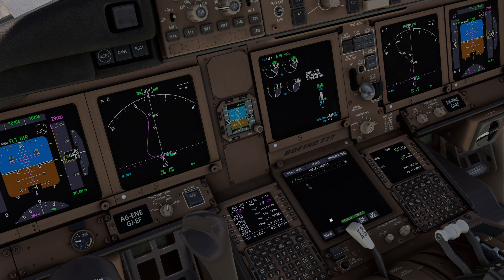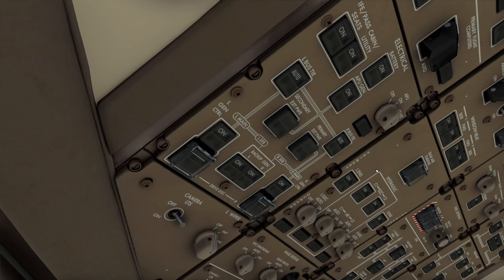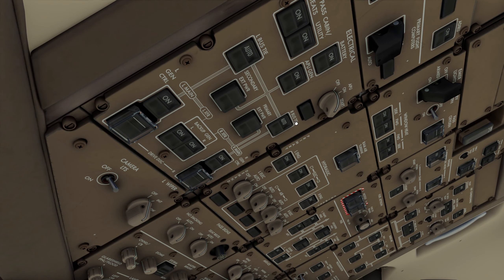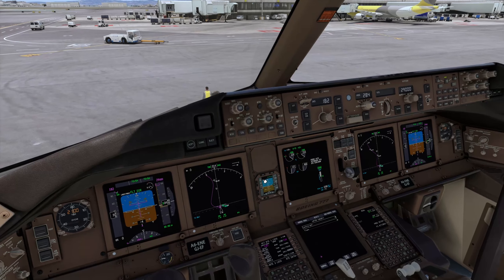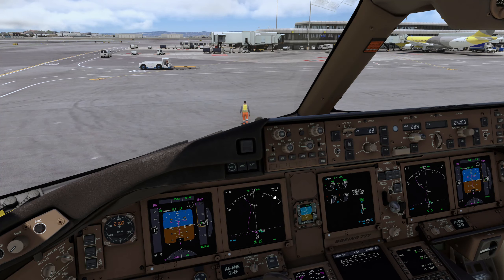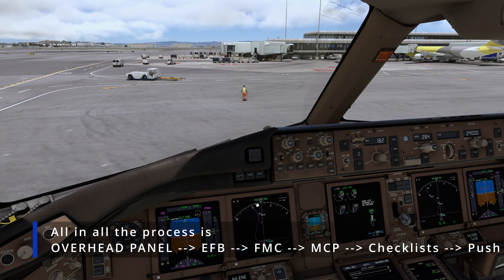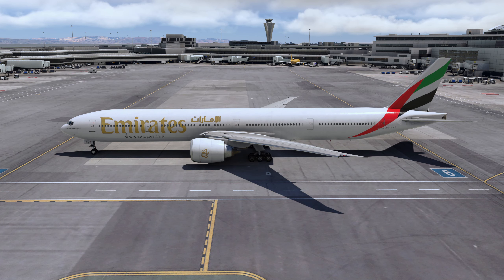That completes the before-takeoff checklist. All you need to do now is turn off the APU since you have bleed air and electrical power from the engines. On the clock we're at roughly 12 to 13 minutes total — that's what it took to get this thing ready to go. I hope that helped you out. If you like this video please leave a like — that was it for today, thank you for watching!